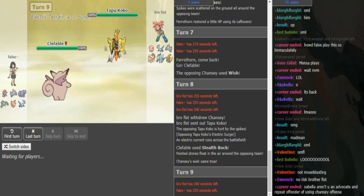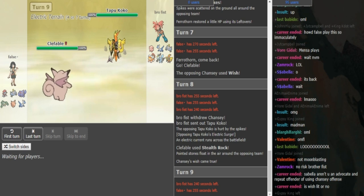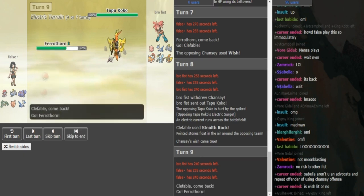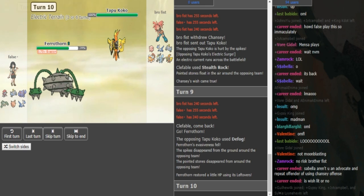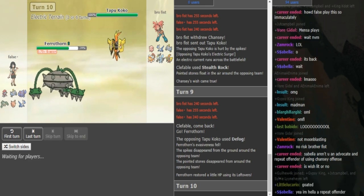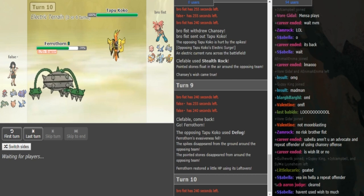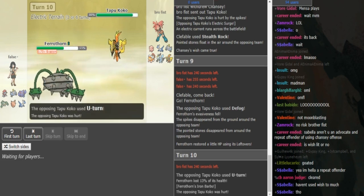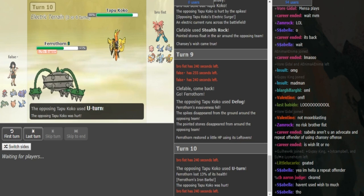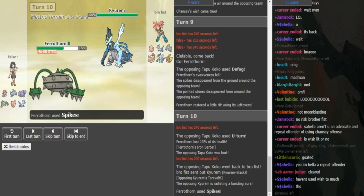So False is either going to switch out into Ferrothorn or just go out into Ferrothorn, because he doesn't know guaranteed if this Koko - he doesn't know anything about this Koko set. So he doesn't want to let the Clefable stay in because the Clefable can potentially wall the Kyurem after the Kyurem uses the Z-move. So he goes Ferrothorn. I assume Brofist is just going to U-turn out into either the Kyurem or the Lando - he cannot really go Magnezone because it's super low. U-turn is a fine play, he doesn't really care about the Iron Barbs too much - he has that Wish pass. I assume you're just going to see a spike go up. Yep.